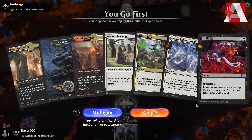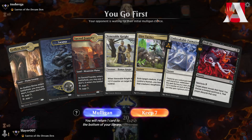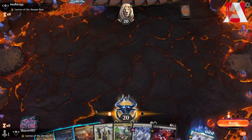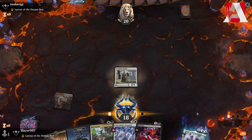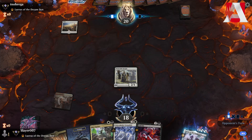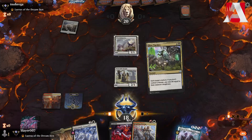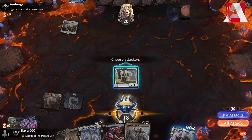We are playing Mardu Knights in Best of 1 Standard. This hand would be great but we need more action — we'll keep it and hope to draw more action in the next few turns. Sacred Foundry, shock ourselves for Venerable Knight. This looks like Orzhov Lurrus Cyclers. We can Dire Tactics the Flourishing Fox and go from there — at least we avoid that threat. We hit our opponent.